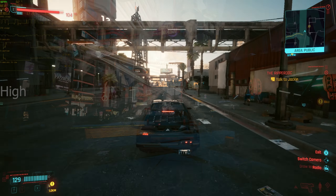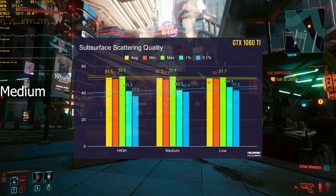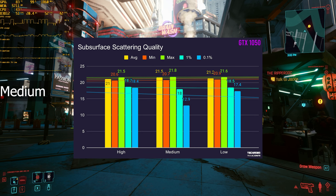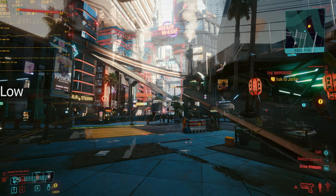Then we have subsurface scattering quality, which seemed to have no noticeable difference between all three settings. It's probably very situational — as far as I know, it only affects skin and player models, so I would assume if you're standing really close to someone this will become a noticeable visual effect, and you may gain or lose some FPS depending on what people are doing and facial animations.